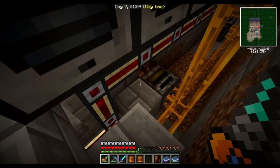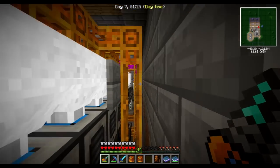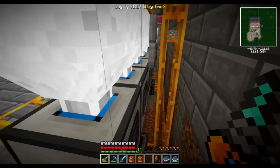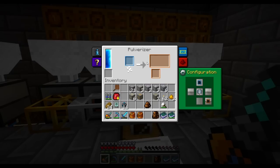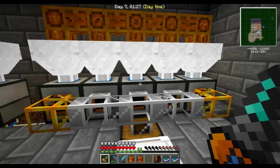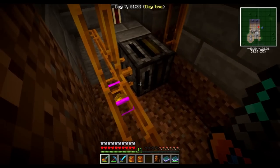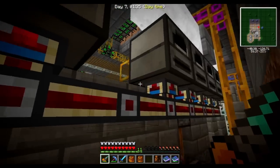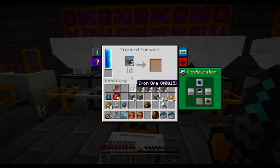If everything works out the way it should, this orange should make it up into this pipe and into the first smelter here, which will start smelting it. Perfect. And once this is done, it will automatically output — I won't see that now — but that will be sent out as dust.